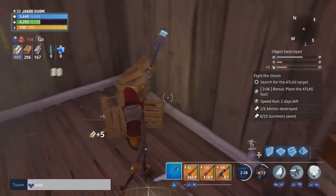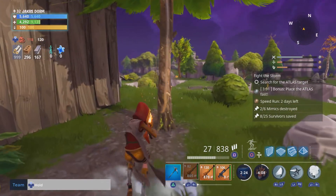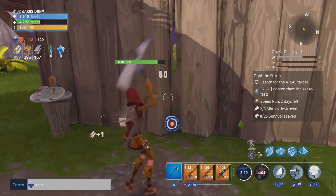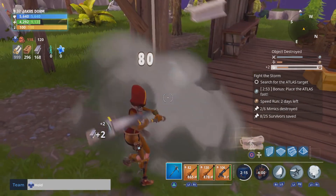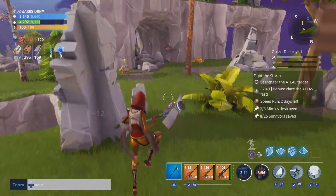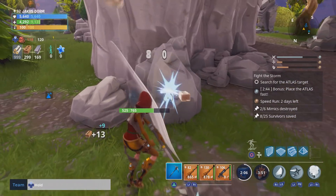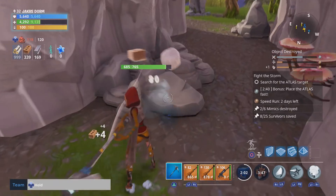The damage that it does is incredible. The main weapon schematics that Epic Games have been handing out are the Drumroll, the Nocturno, the Grave Digger, the Hydra, and the Super Shredder. Those are the main schematics because people don't really want lower-tier weapons — they've been asking Epic Games to give them the Nocturno and other weapons like that. Of course, they're the rarest weapons, but there's only a small supply of these schematics, so it makes them incredibly rare.